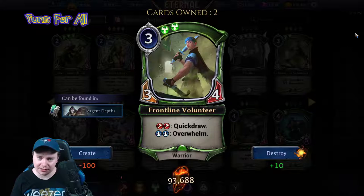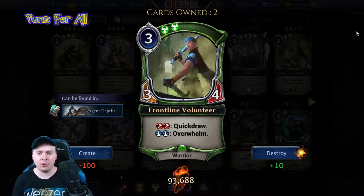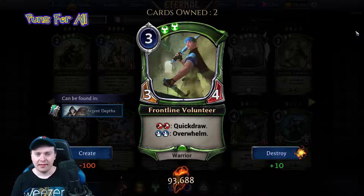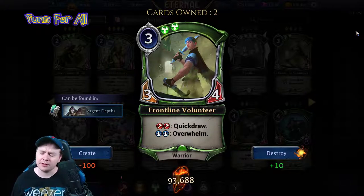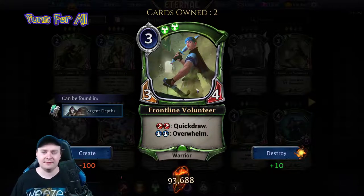Frontline Volunteer is a three power, double justice, three-four warrior. If you have double fire, you gain quick draw; if you have double primal, you gain overwhelm. Not bad. This is solidly designed — I'm so happy they made it a three-four. They could have made it a three-three very easily, but they didn't.